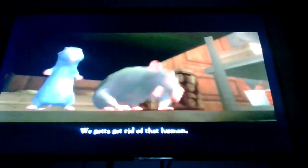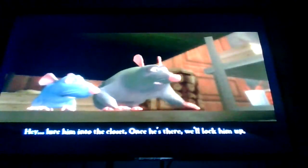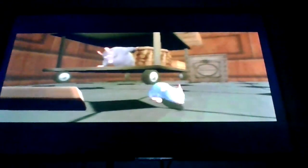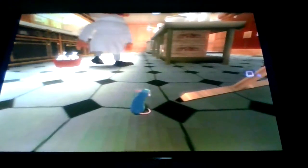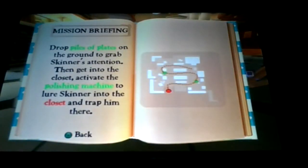We gotta get rid of that human. Lower him into the closet — once he's there, we'll lock him up. As you can see, we got lobsters. Knock some of the plates down to distract him. Not all humans dislike a skip, but this one does. This mission is called Skinner to Storage. Our goal is to drop piles of plates on the ground to grab Skinner's attention, then get to the closet to elevate the polishing machine, to lure Skinner into the closet and trap him there.